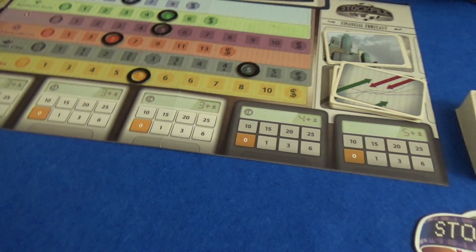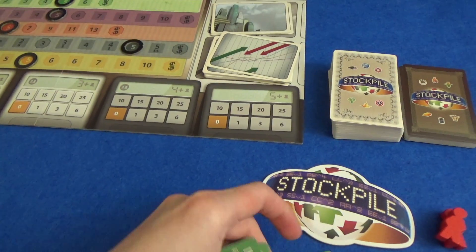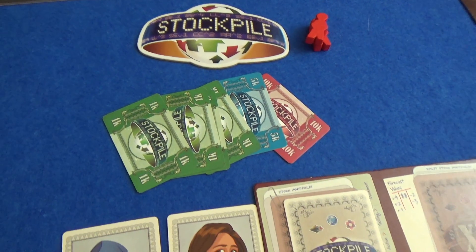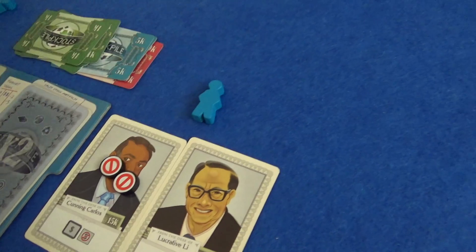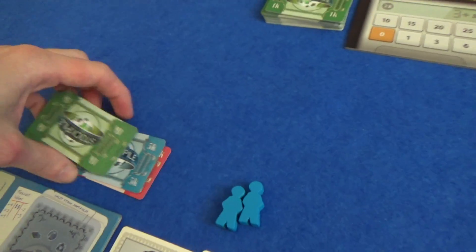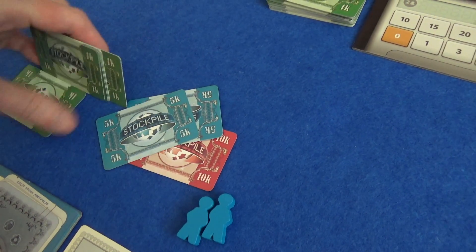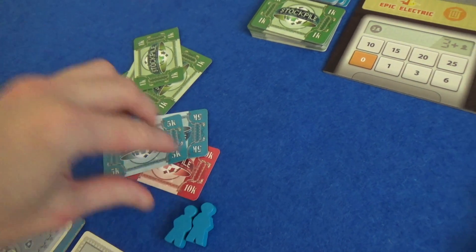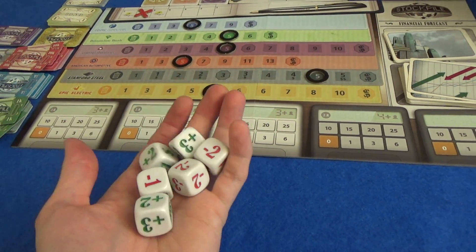Round one of six. The first thing we do is decide: do we want to buy bonds? I have $19,000 — I don't think I want to buy any right now because they're $7,000 in a two-player game, and that would only leave me with $12,000 to bid. Since I have to bid two more than Marty to outbid him, I'll save my money. Marty starts with $26,000 and I think he's going to spend $14,000 right now and grab two bonds.